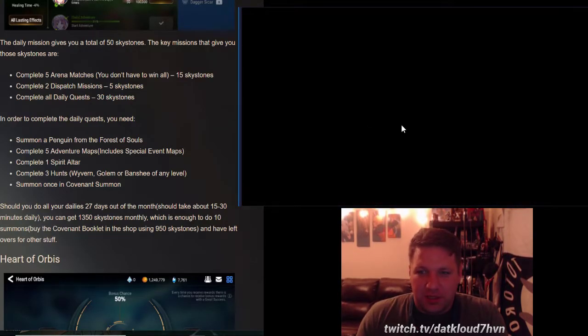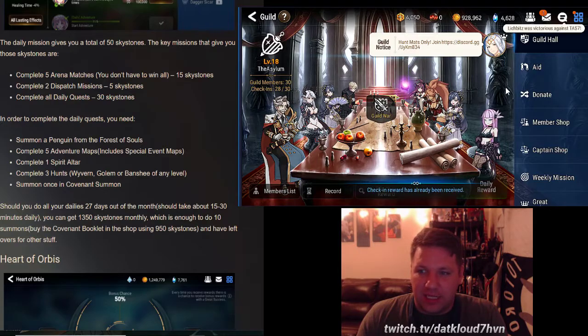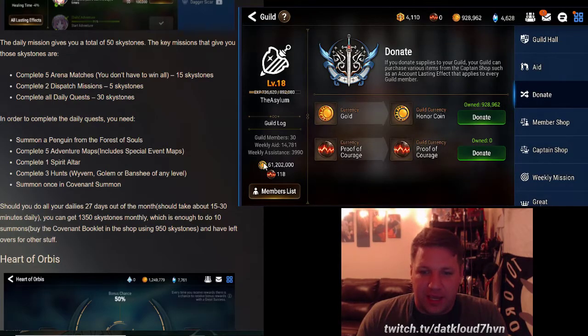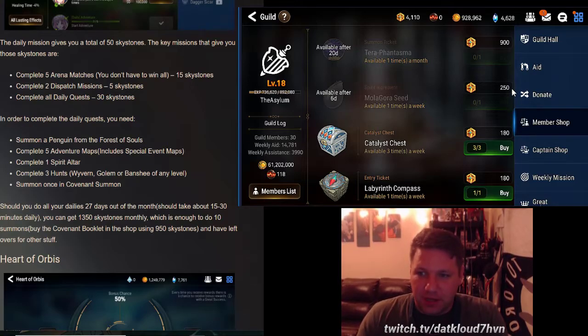I'll typically come into my guild — this has nothing to do with your daily rewards, but on a Monday you start a new week. I'll get my daily login reward and aid members of my guild. If you're not part of a guild, I definitely recommend getting into one — you have access to buffs and Malagora. Donate when you can. In the member shop, try to get as many brave crests as you can; you earn those by aiding fellow guild members.